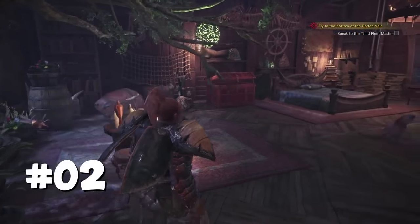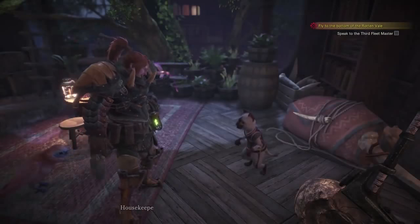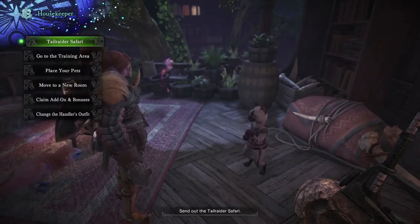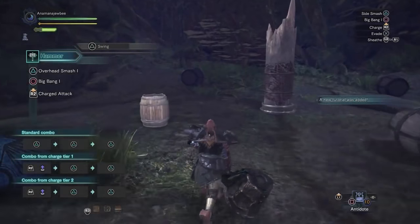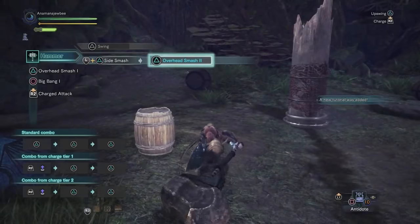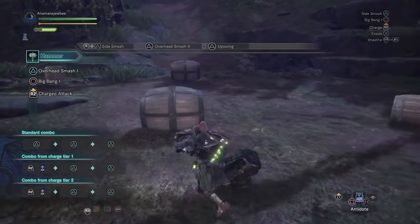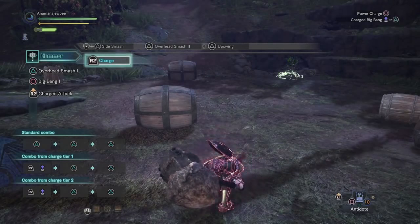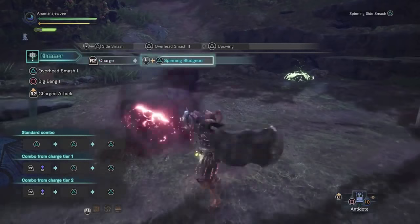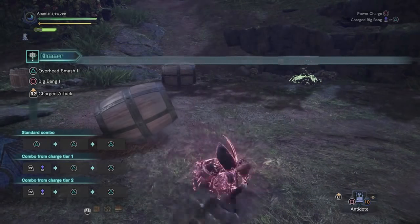Different weapons handle differently, which should be obvious, but some weapons are harder to get used to than others. The best way to go about this is to head to your personal quarters and talk to your little cat that takes care of your house — you'll be able to join the training area to get the hang of different weapons before you hit that wall of frustration. So definitely take that time to look into each weapon, or at least try each weapon you think might look cool and be up your alley, just to know that it definitely is.